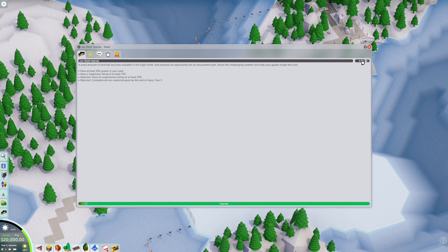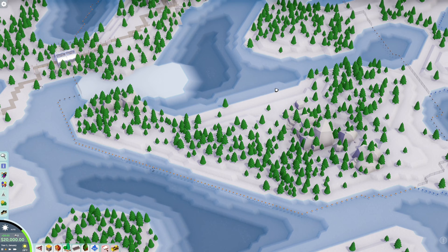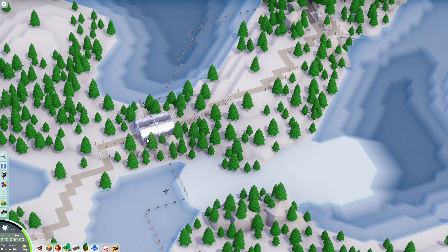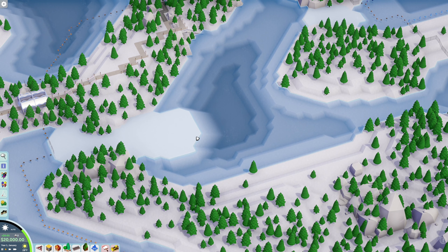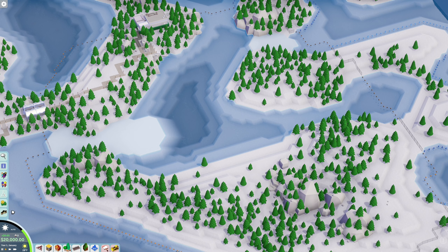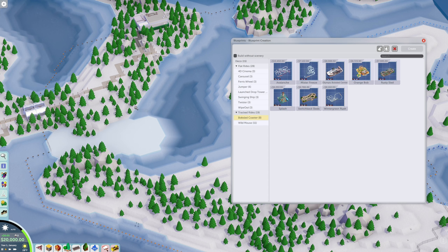First of all, let's drop $250 on this right off the jump. There's nothing here — okay, so there is nothing. This is the entrance to the park, and there's not a single thing. They give us $20 grand, so at least we have something to work with. I say we drop down some crazy coaster right off the bat. Let's go to the bobsled coaster — we have to have something good, nicely themed.